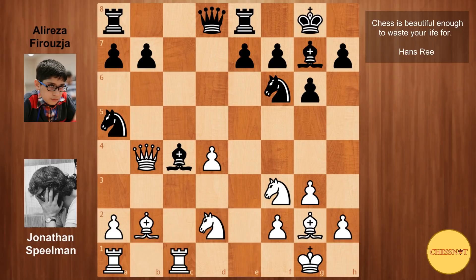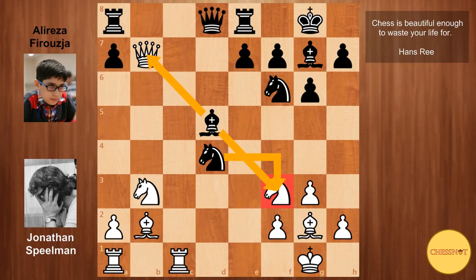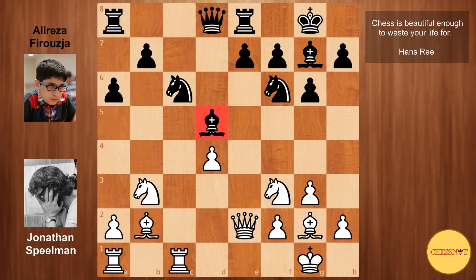So after Bxc4, we have Nbd2, Bd5, Nb3, Nc6. So if Qxb7, Nxd4 opens up a discovery on the queen and a double attack on f3. In this position, Qb5 — white's queen has wasted quite a bit of tempo moving around. A6, again kicking back the queen, Qe2. White has no compensation whatsoever for the pawn. He now has this annoying isolated pawn, and black's bishop stands well on d5.